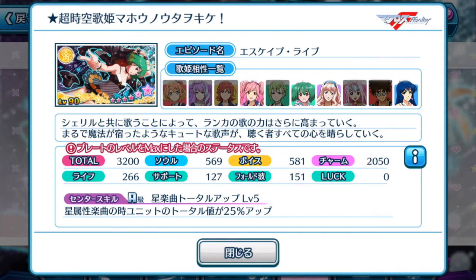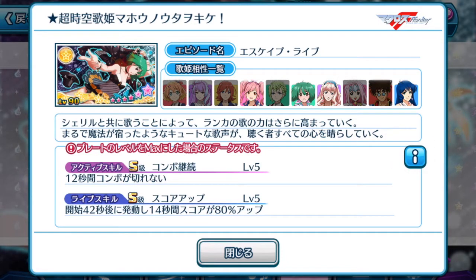Alright, so the center skill — basically all star plates on this unit, the total will be increased by 25% up, which is fantastic especially since that's what you need for the event. The active skill basically makes your combos not break for 12 seconds, and your life skill at the 42-second mark for 14 seconds will increase your score by 80% up.